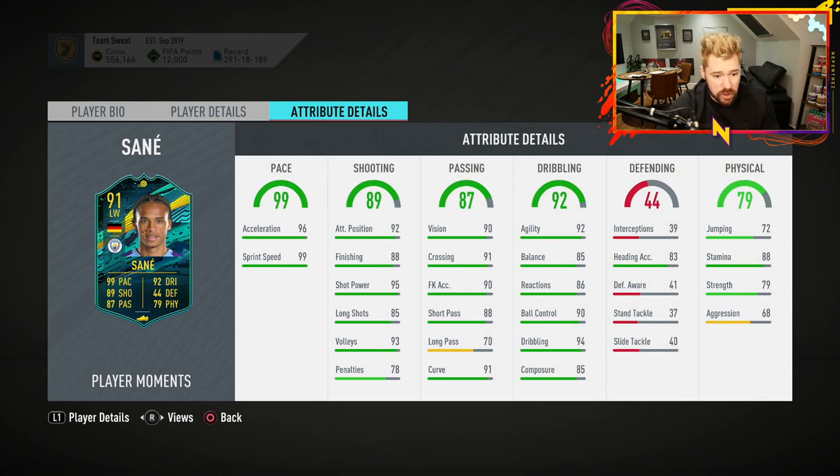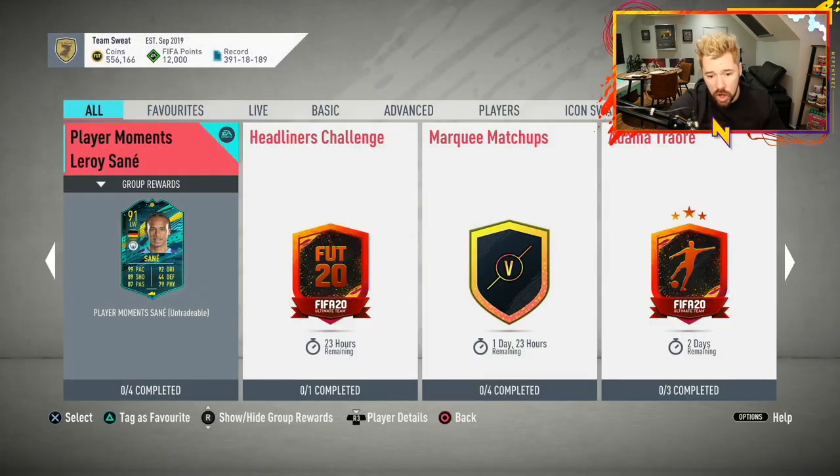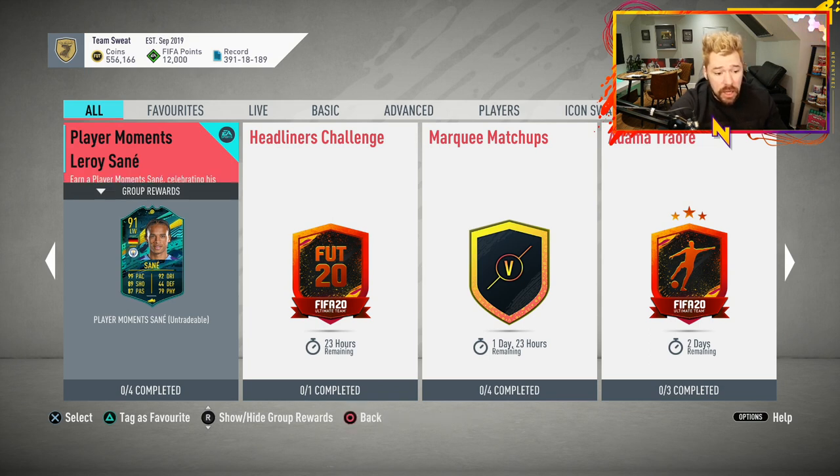I don't know if I'd pay that many coins for a card that has three-star weak foot. For a winger that has three-star weak foot - the four-star skill moves is great, obviously, but yeah, three-star weak foot - that's a tricky one. I just don't know how much I would pay for that. This year you don't see him in people's teams as a standard gold card because there are just so many out there that are better. And if I had 500,000 coins available, I'd probably put it towards Eden Hazard instead of Leroy Sané.